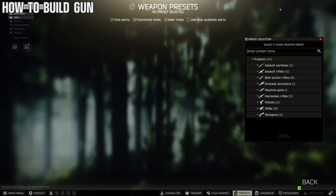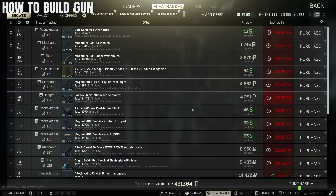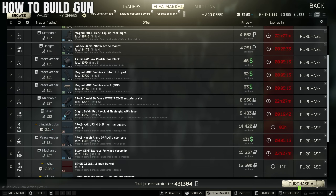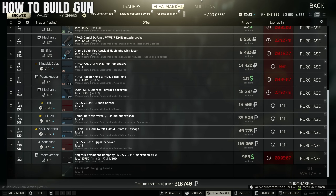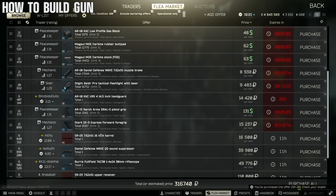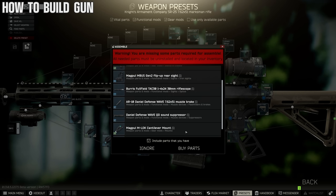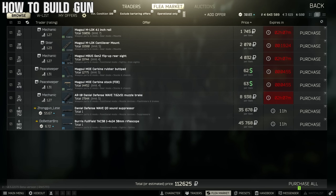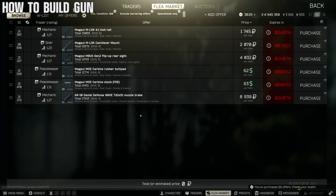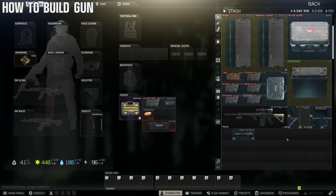If you like to save blueprints, here's the correct way to build them. Don't buy parts straight away — first buy the base gun, because a lot of the attachments in your build will already come on it. Press escape, select the gun, press assemble, and it'll tell you what you're missing. Then press 'buy parts' to purchase only what you need — we went from paying full price down to 112k. Press assemble and the gun is complete.